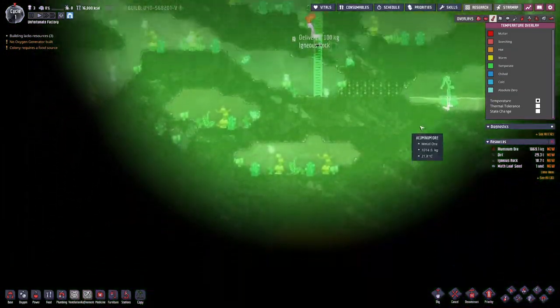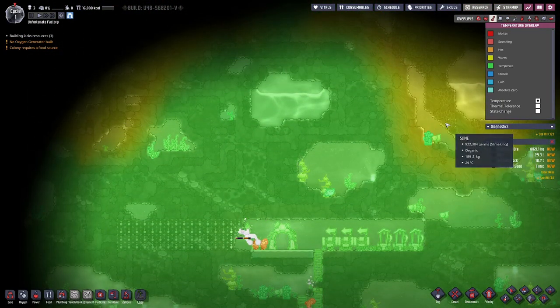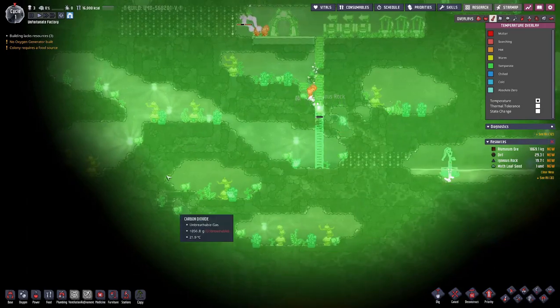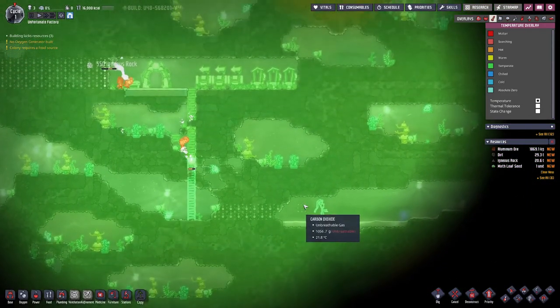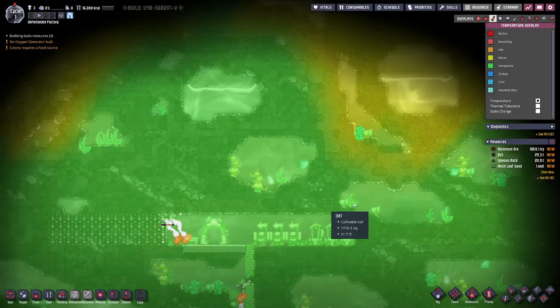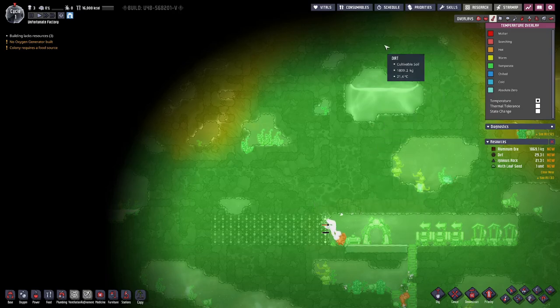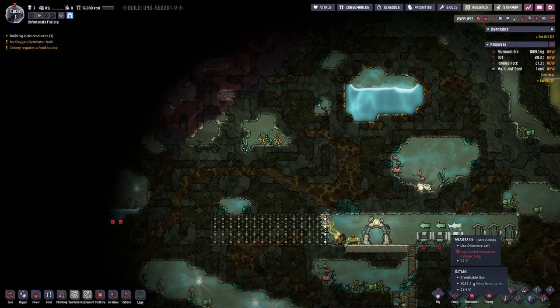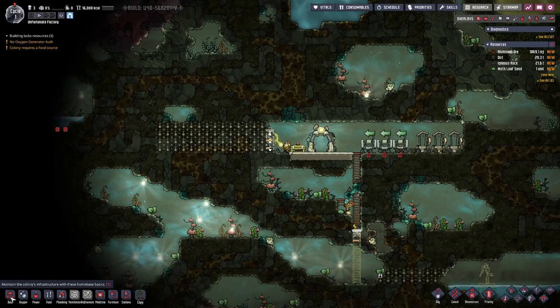How are we looking temperature-wise? Up here it gets a bit warmer, but down here we are still in the green area. So maybe, for once, our base does not grow that much upwards but more in the downward direction.